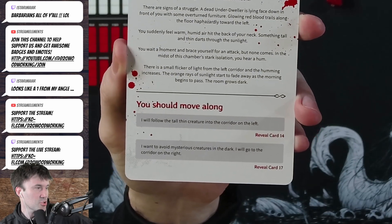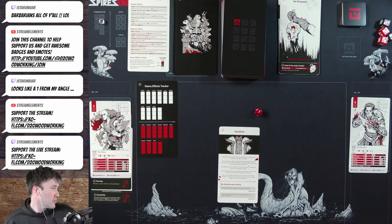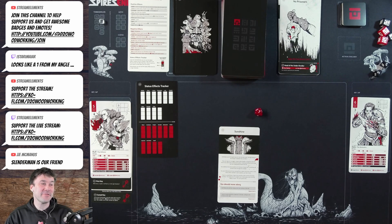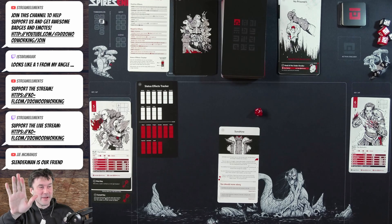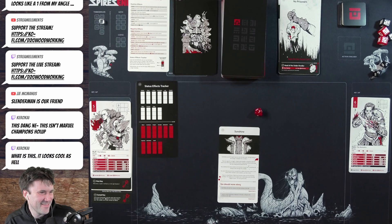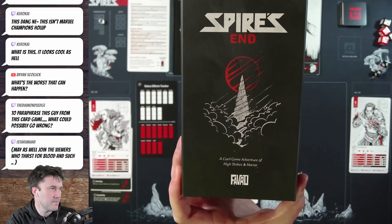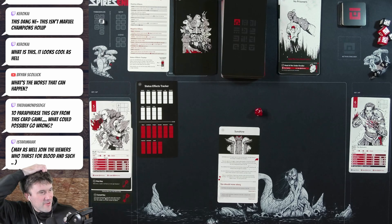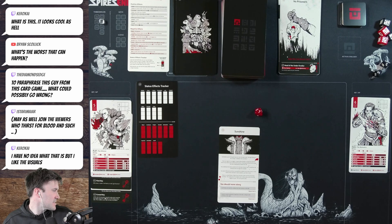The orange sunlight starts to fade as morning passes and the room grows dark. The choice: follow the tall, thin creature into the left corridor, or avoid it and go right. The chat — both Twitch and YouTube — vote overwhelmingly to follow the creature. Chat jokes it's Slenderman and that he's a friend. We proceed to follow it.